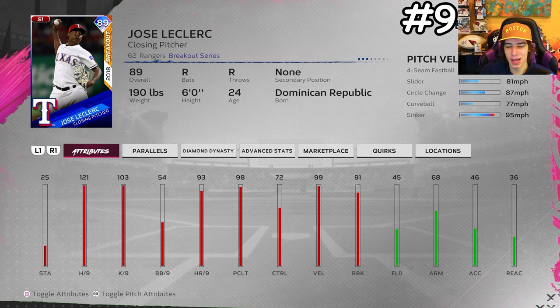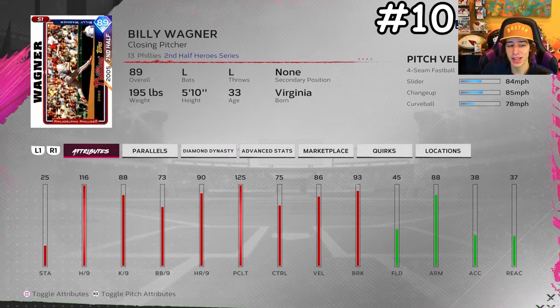Next is another bullpen pitcher: Jose Leclerc. He's always one of the hardest cards to hit. He has 129 hits per 9, which means that PCI is going to be extremely small. He also has really good clutch, good HR/9 and K/9, obviously 99 velocity, a glitchy wind up, throws 102 miles per hour, and five pitches as a relief pitcher. He's free through team affinity — just grind through it and throw him in your bullpen.